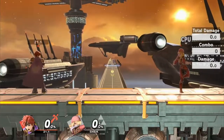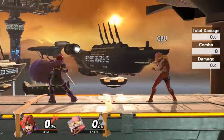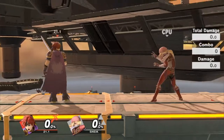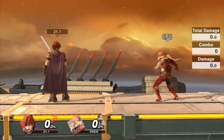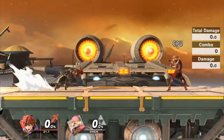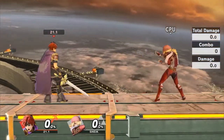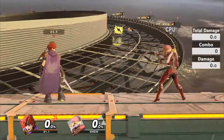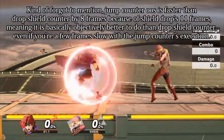Besides that, there is counter out of shield, which is when you jump and then counter. But I think people forget that you can counter in the air, which means you can counter out of a jump and out of shield. It can be a niche option that literally counters mashing. If someone is charging a smash attack next to you and you're in shield, you can try doing this to get a hard punish.